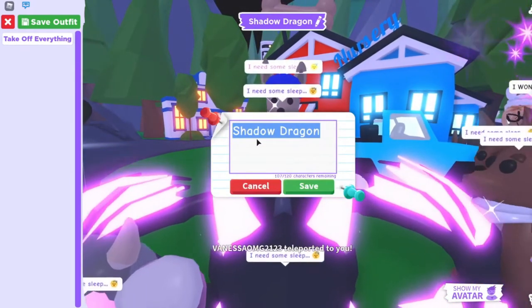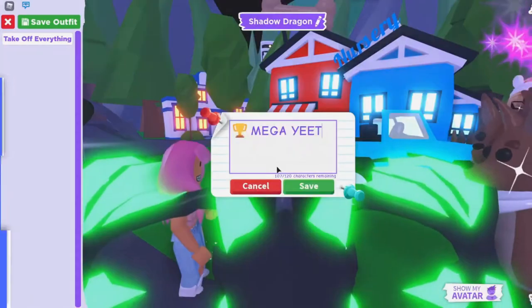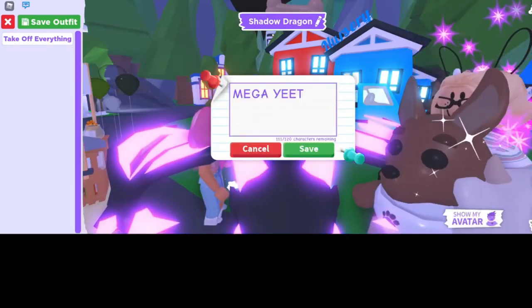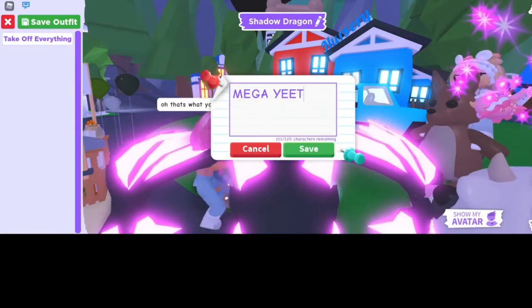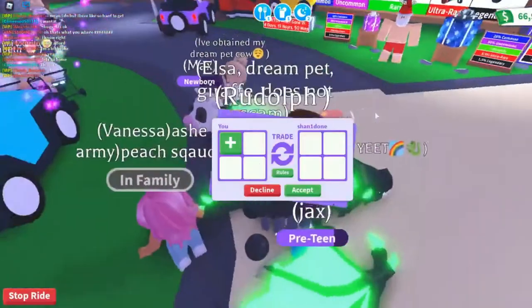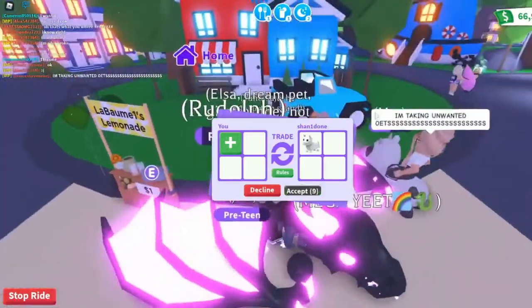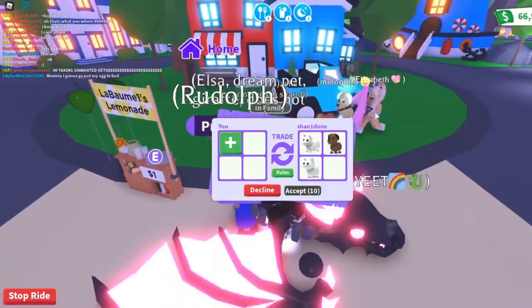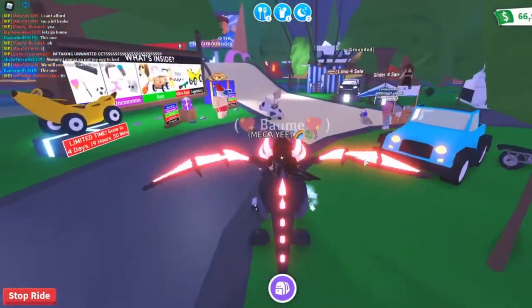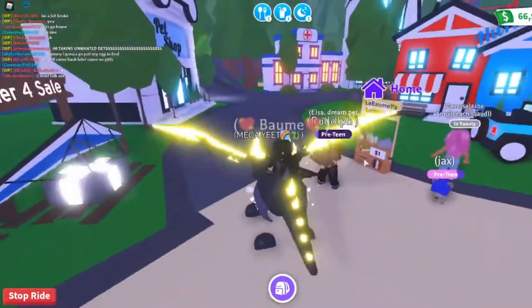The pet must be gotten through exchange now since the Halloween function has long since finished. However, if you put a mind-boggling bargain up for exchange against the Shadow Dragon, you won't be disappointed with how quickly they acknowledge it. Frequently, individuals in the game purchase many such pets when they are accessible during the function to trade them for additional things when they go off the table. Exchanging different things for the Shadow Dragon is something we can remain behind.